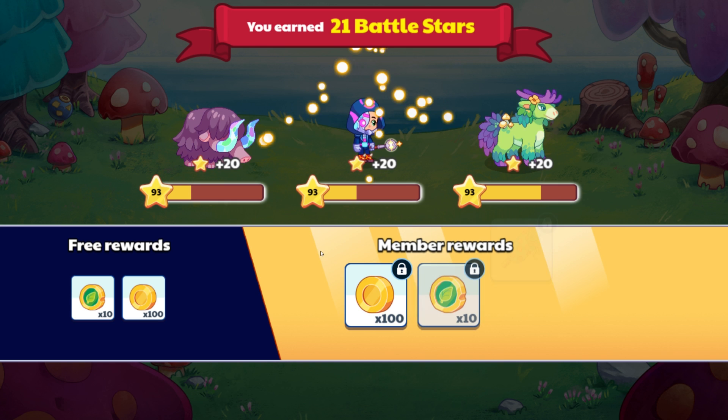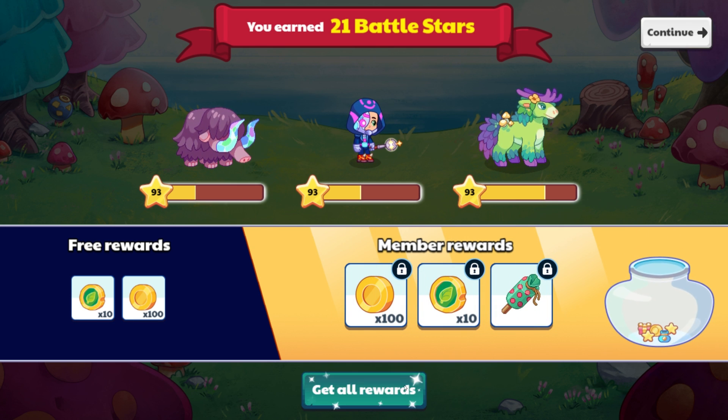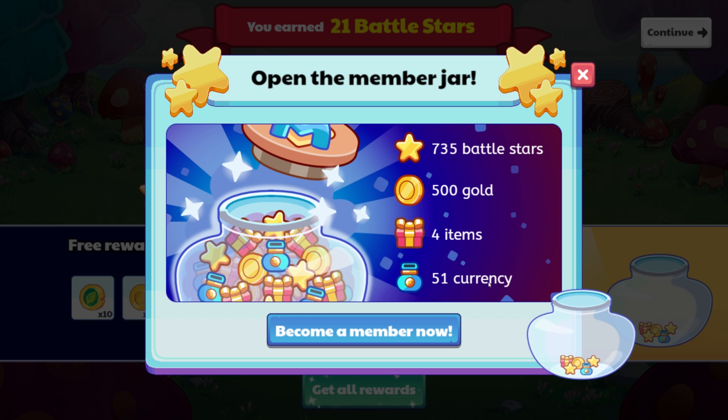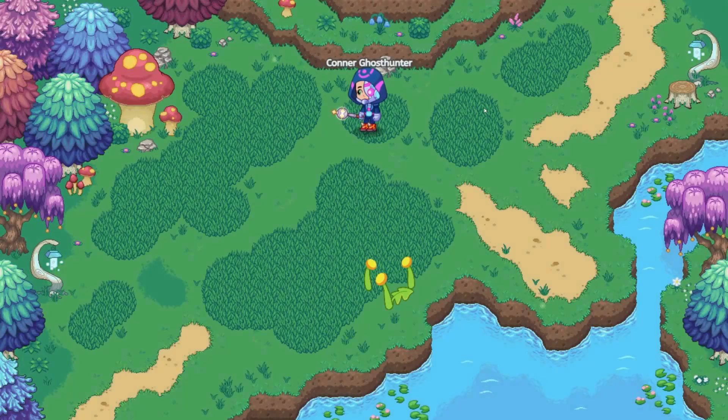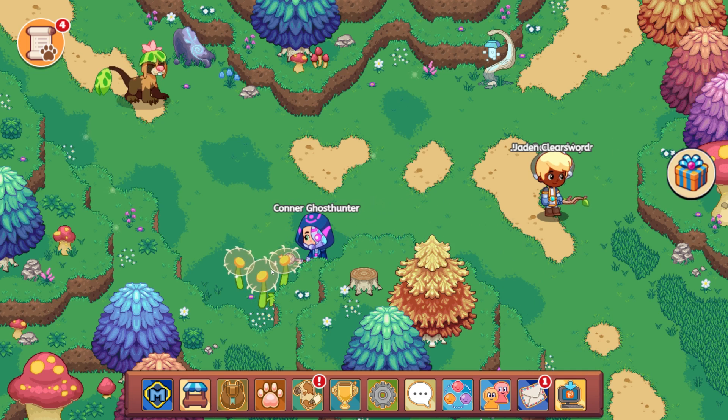Are we getting anything extra? We get confetti, which is awesome. Now that's not, I would say, a rare item. There are four items, 51 currency, 500 gold, and 735 battle stars. So it gives you a very clear picture of what you'll be getting from this. Let's get into just a couple more battles here and see what other cool things we can find.